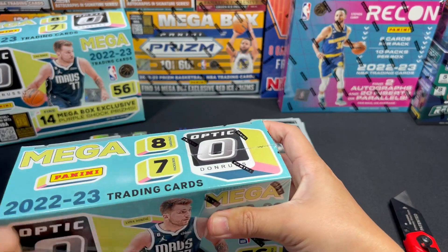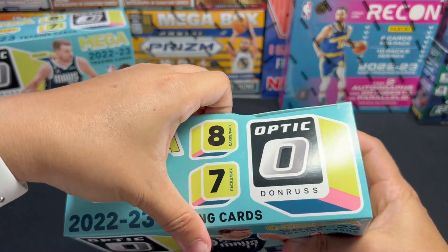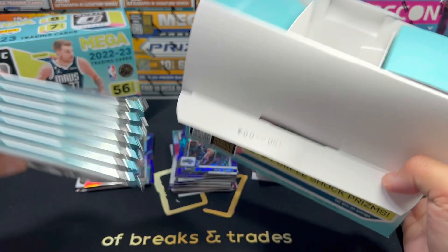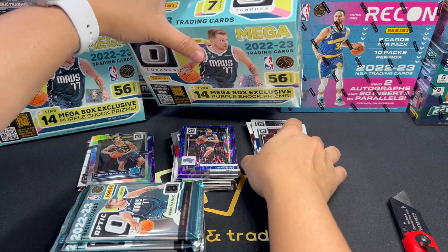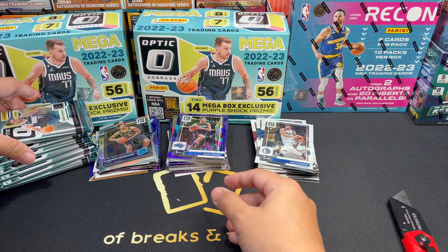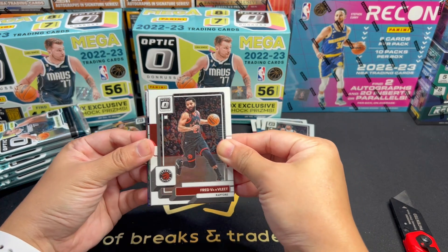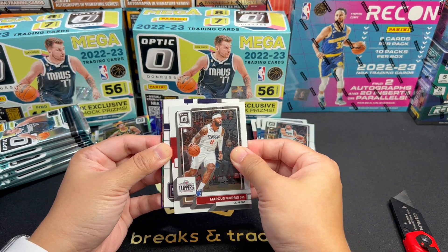Next pack — last three. Harden. I think we have a My House at the back. Christopher, Dinwiddie. Our Rated Rookie — Nuggets — Braun. Oh nice, KD. I'll put Braun here. And we have a Purple Splash and a Parallel Rookie. My House, Beal, and a Jalen Brown — this could have been Tatum. And Nuggets — could have been Peyton Watson.